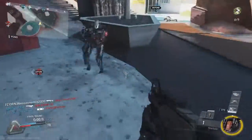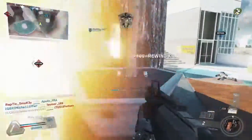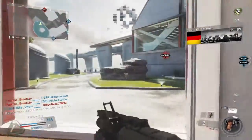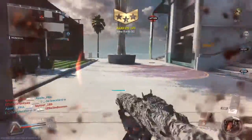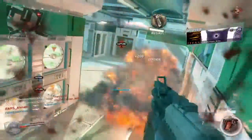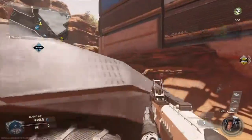Hey guys, FoxSlayer. Welcome to the Launcher's Gold Camo Guide. I finally finished the Howitzer challenges and I'm really happy with that. I'll never have to use that piece of shit again, but let's get into these challenges. It's gonna be a long video. The challenges for the Spartan and the Pilar are almost the same and the Howitzer challenges are completely different, so I'll begin with the Spartan and the Pilar.